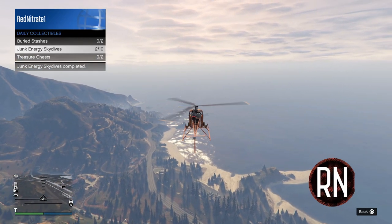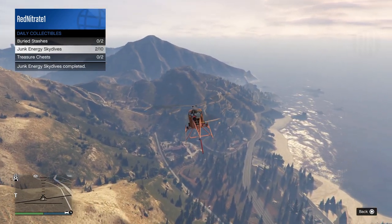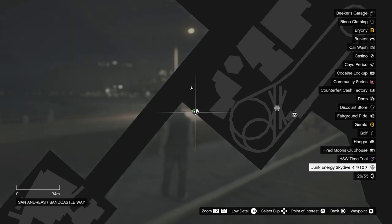Listed there is the number of parachuting missions you've completed that day, but annoyingly it doesn't say anything about gold medals. In order to see that, you'll need to come over to the main map — if you've completed a skydive with a gold medal it will have a gold tick next to it, but if you've completed it without a gold medal it will just have a green tick.